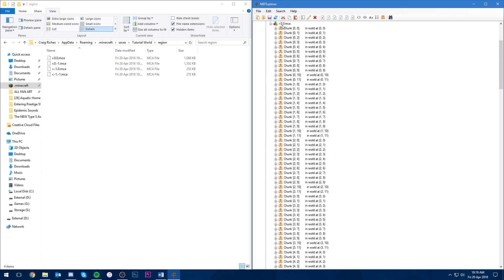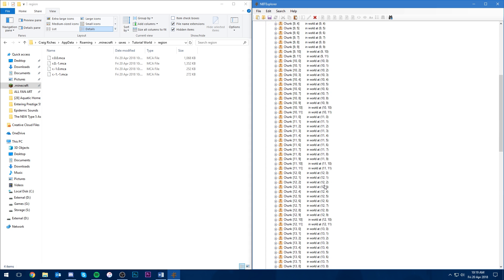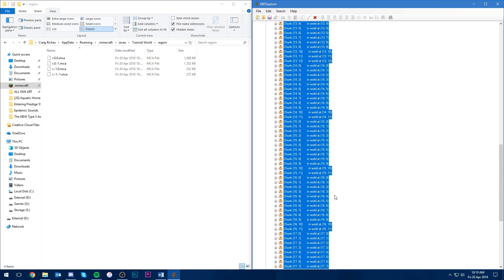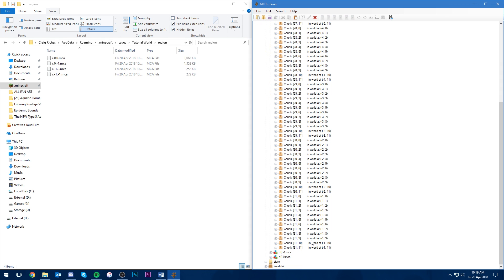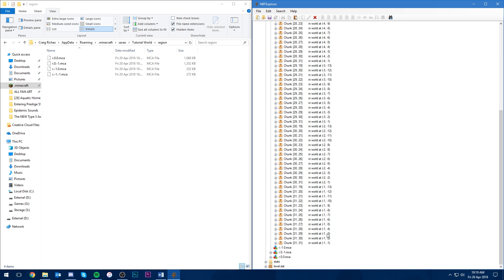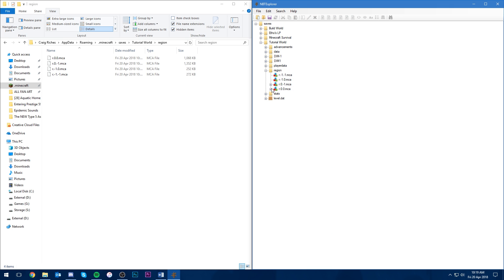Everything else we can delete — holding shift, selecting to the top, and hitting the delete key. As long as 7,-1 and 8,-1 are still there, we're fine. Moving to the next region file (0,0), this contains all chunks from 0,0 positive upwards, so we need 7,0 and 8,0. Navigating down, we keep 7 and 0, delete everything above it, and keep 8 and 0. As long as these two are kept, our house remains but all other chunks are deleted. The other two region files can have everything deleted.